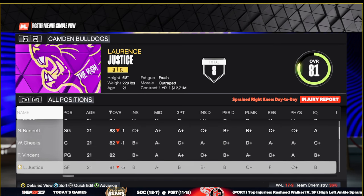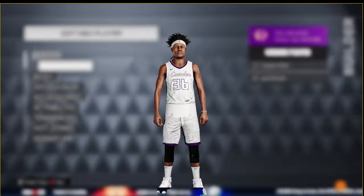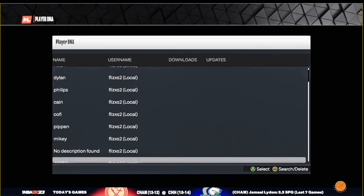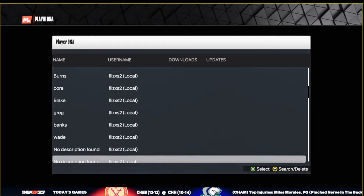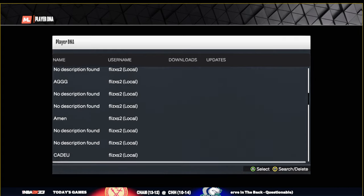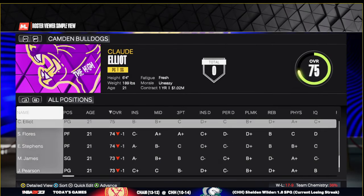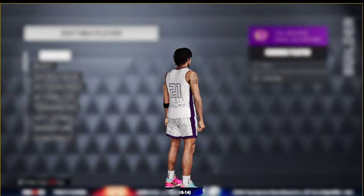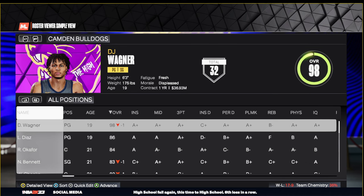This mod alone — if you cop it, I think it's worth the price. Why buy simple stuff separately when you could have everything together? It's really fun. Look at DJ Wagner in 2K right now — he's in the game, you can do a lot with this. Y'all need to tap in, enjoy modding, and learn. All tutorials will be in my Discord and all the High School Hoops OG2K stuff will be in the description.